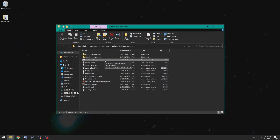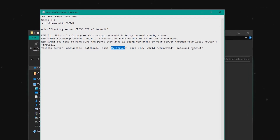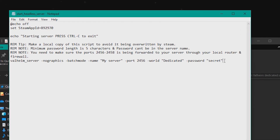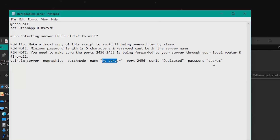The next step is going to be setting specific details for your world. The way that we do this is using the Start Headless Server batch file. You're going to right-click it and click Edit, and here you can change the name of your server to whatever you would like, as well as the password. The password requirements are at least five characters and can't be part of the server name. At this point in time, I believe that your password is required — I have seen people say they've tried without a password and it hasn't worked. Once you're done editing, you can close this file.